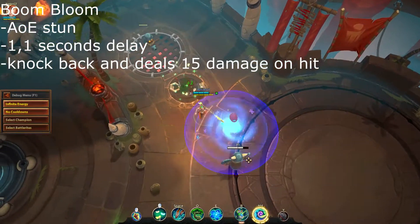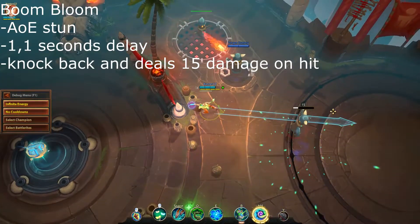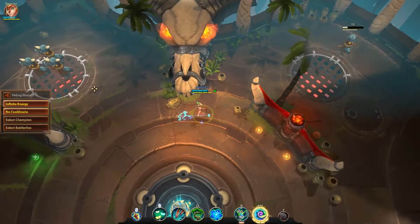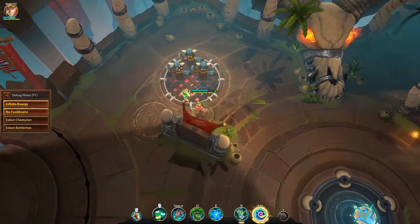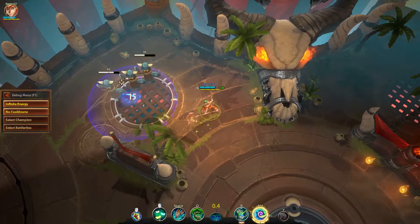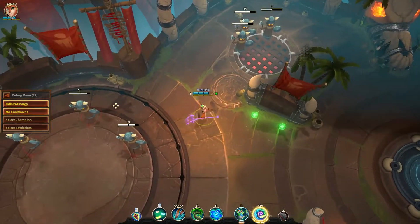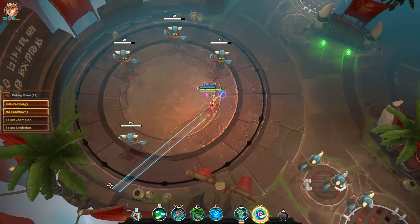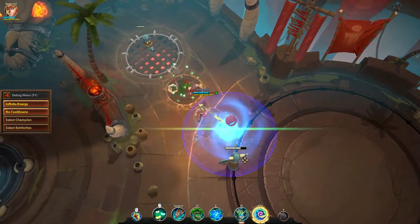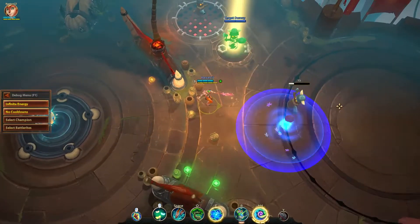There is no better feeling than stunning the entire enemy team, allowing for a well-placed Reagan ultimate. That is exactly what Boom Bloom will allow you to experience. True to its name, this ability shoots a single seed that will travel until it hits an enemy, wall, or travels the maximum distance. At that point, it will create an AoE stunning every enemy within it after a 1.1 second delay. If the seed hits an enemy, it will knock them back slightly, inflicting 15 damage. Always be mindful of that fact, as it is possible to accidentally save an enemy from your teammate's attack. Because of the delay, this ability works best in tandem with another disable from your team, but it is entirely possible to use it as an initiation if your opponent is caught off guard. You can also use Boom Bloom as an escape, throwing it at an enemy that is chasing you.